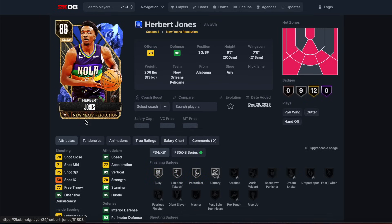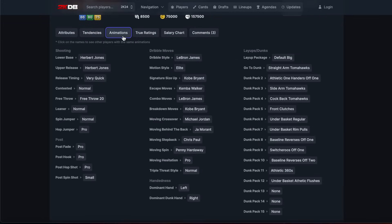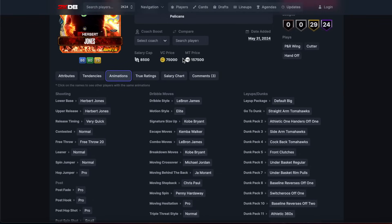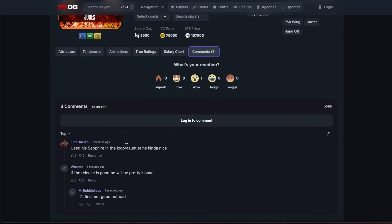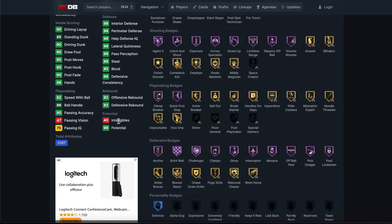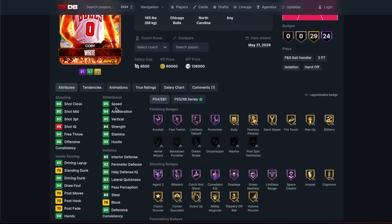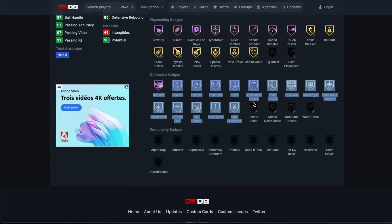157k for Herb Jones. The release is fine, the dribble style is LeBron. They gave a card LeBron dribbles out in June and want you to pay 160k for him. 2K want to bump up the price they can charge the same VC price as always for these cards to lock in, but he's not up to much. Use the sapphire in the logo gauntlet. His release is good, his defense is really really good, but LeBron dribble style at this stage in the game he's not gonna do anything on the ball.